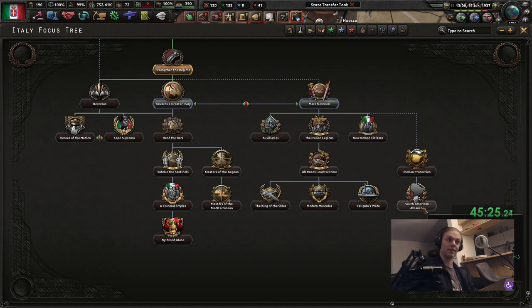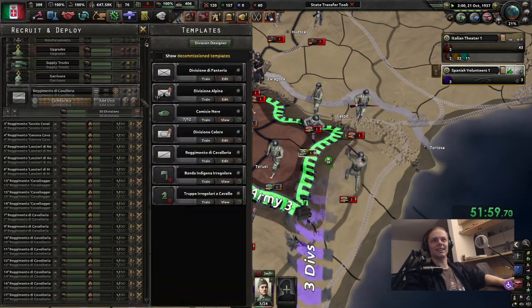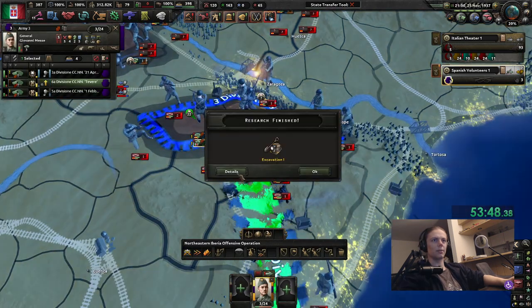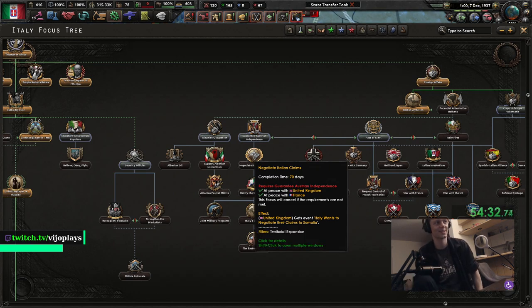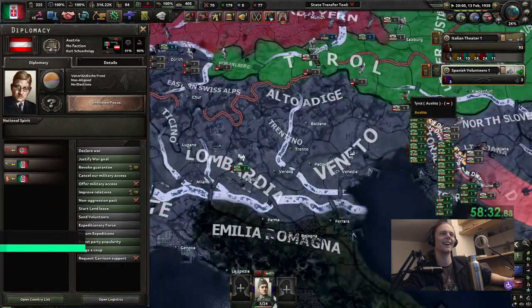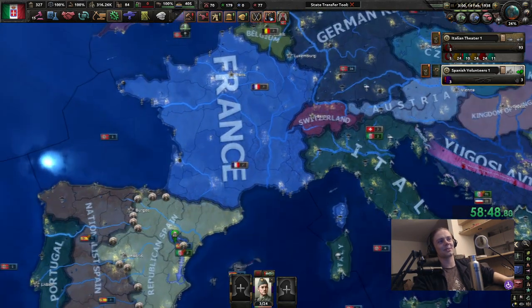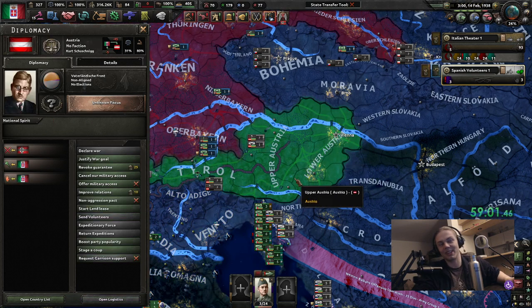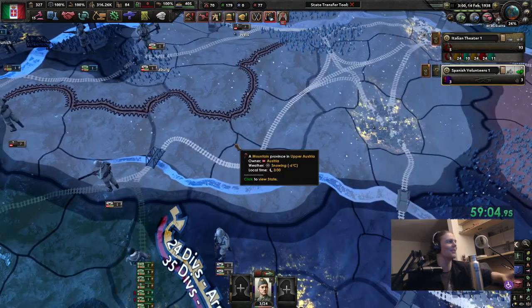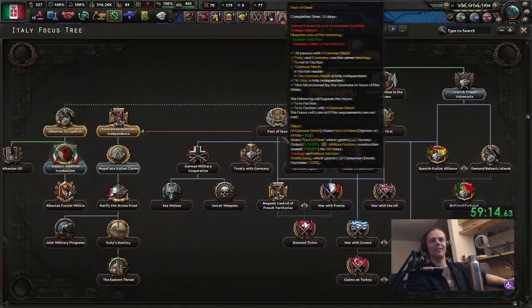Invite South America to a faction. I was confused why my manpower dropped so hard, but I just decided to create a few divisions — they were encircled. We can guarantee Austrian independence even though we are in a faction with Germany. Wait — I guaranteed Austrian independence but I'm in a faction with Germany, so I can't join against Austria. Actually, I can join against Austria and take Austria myself. That's even better. You're just learning new things with me every single day.